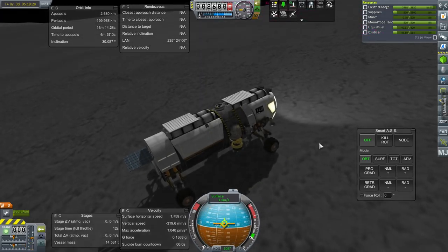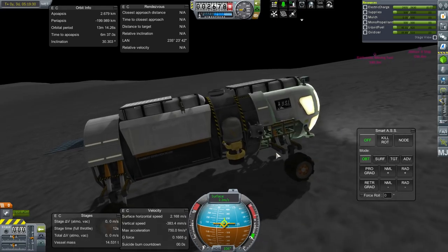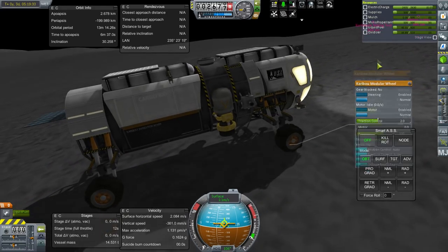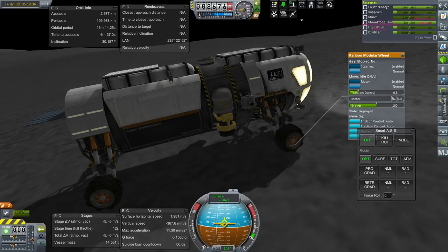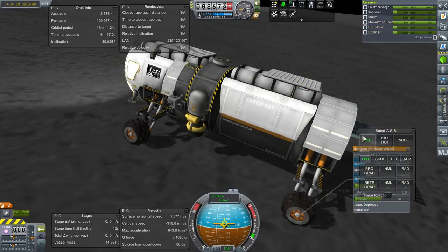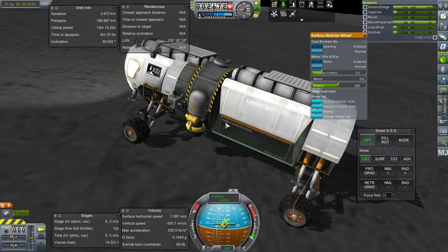This is working better. Could have sworn just controlling from the right place would be the thing to do. Wow, it's not even braking very well. Traction control — let's just go back to 1 for that, and motor is when you press forward. Such choices. I really don't build rovers that much, as you can tell.